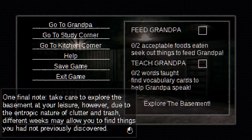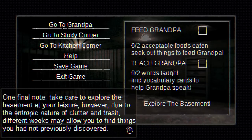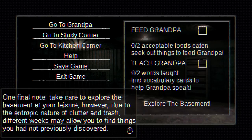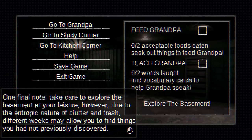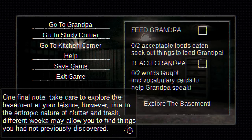Help button will replay the tutorial. You can save the game — I only have one save file at a time. Exit game button takes me back to the main menu. More buttons may or may not appear depending on my development of grandpa. One final note: explore the basement at your leisure, but due to the entropic nature of clutter and trash, different weeks may allow you to find things not previously discovered. I never considered the entropic nature of clutter and trash — look, it's not me who's messy. It's not that I'm a slob, it's that as time goes on, clutter will just appear. It's entropy.